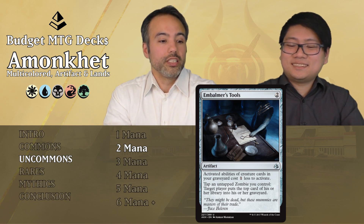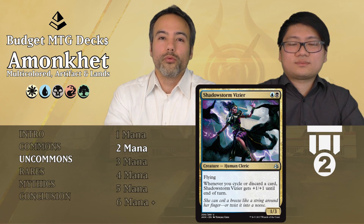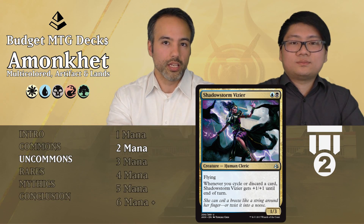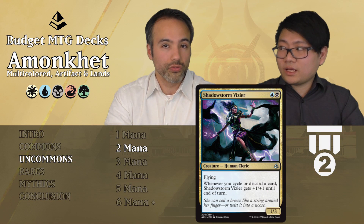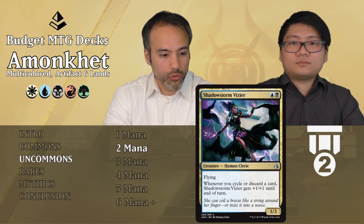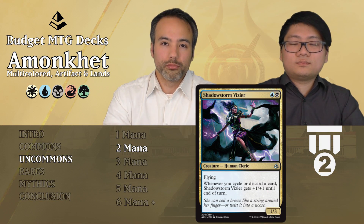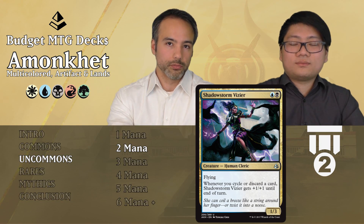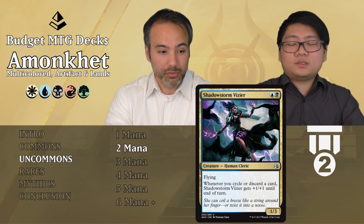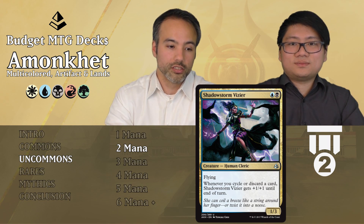A card that is worth it is Shadowstorm Vizier, for one blue and one black. For two mana we get a 1/3 human cleric with flying. A 1/3 for two is already fine filler, but flying brings it over the edge. Additionally, when you cycle or discard a card, this guy gets +1/+1 until end of turn — nice potential for a surprise at instant speed. Really strong. If you're in black and blue it's an auto-include; if you get a couple, look for those colors. Tier 2.